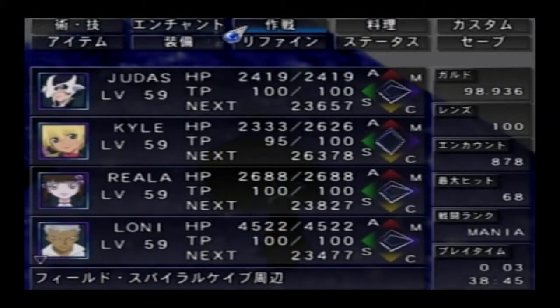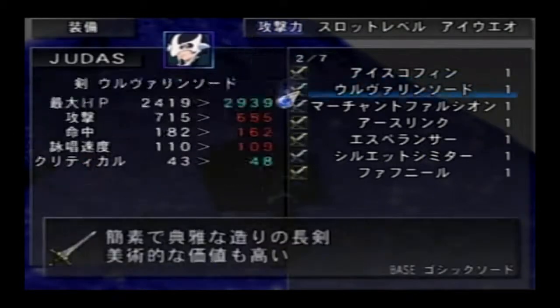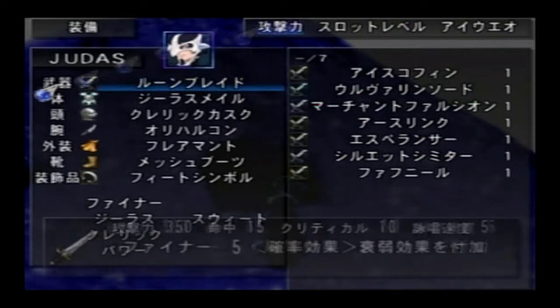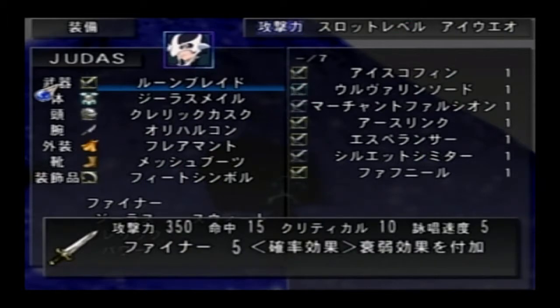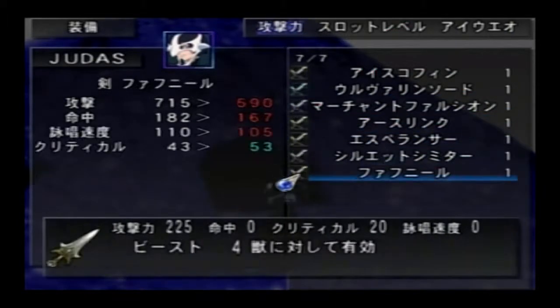So yeah, we're about to enter this battle cave and for this part I decided to play as Judas. Let me just go over my equipment. I kind of changed it a little bit with Judas — I took off his Wolverine Sword even though it gives him max HP, but I want to be able to physically attack with Judas for a little while. So I changed it to the Runeblade, which has the better accuracy out of all the other weapons.